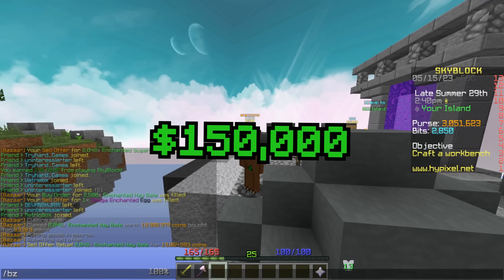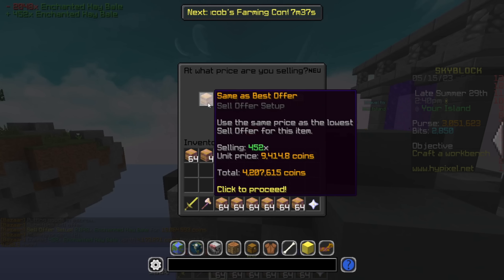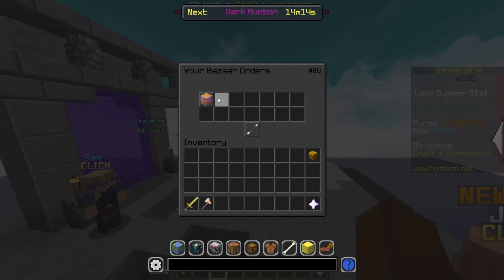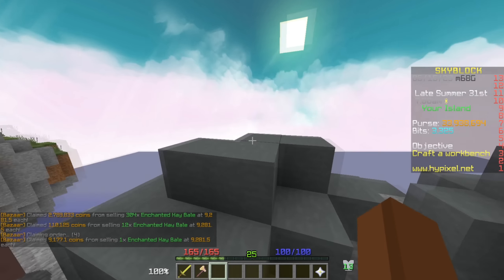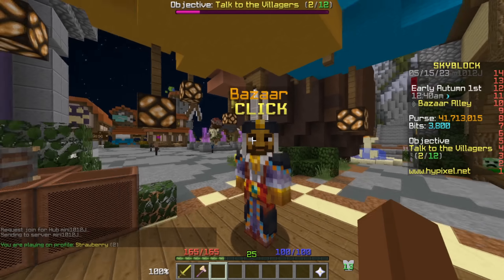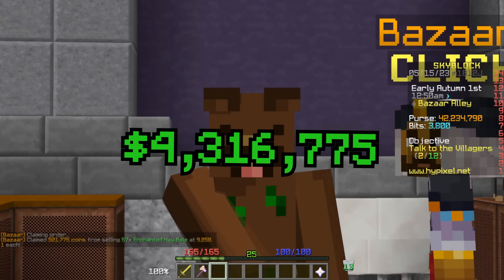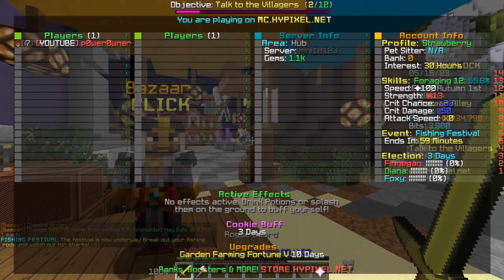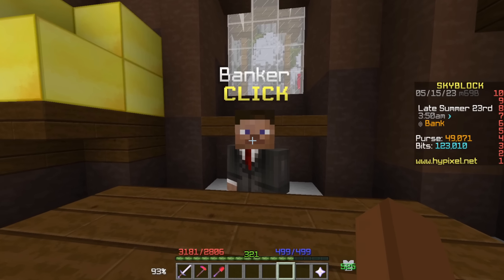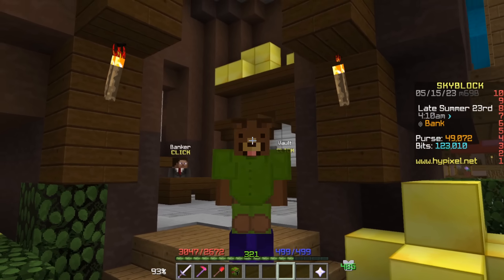The hay bale sold very quickly too — claimed for 18.9 million, selling back for about 150k profit. Very small profits but still profit, and they sell fast. The enchanted hay bale did take quite a while to fully fulfill though, and the profit margin was barely there. Finally, once it all sold, in total we made about 4.3 million — pretty good for a Skyblock level 7 account. I'll now show flips from my main profile where more money means more efficient bazaar flipping.